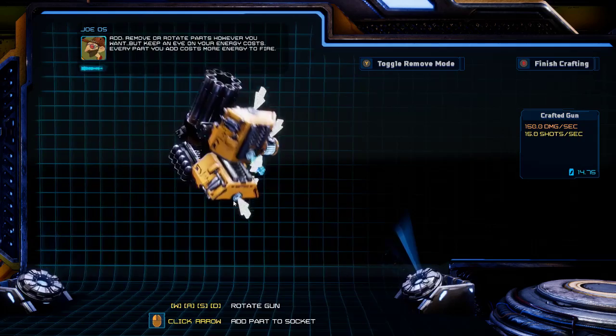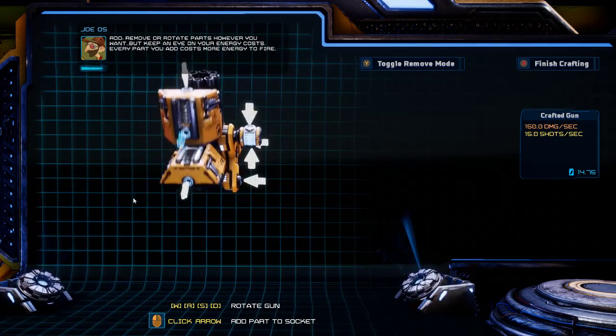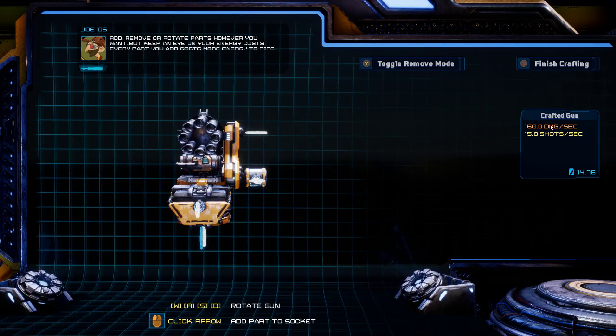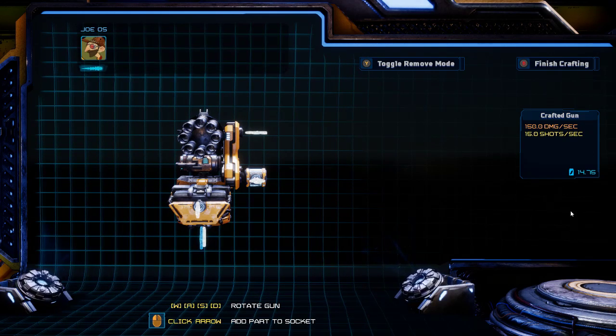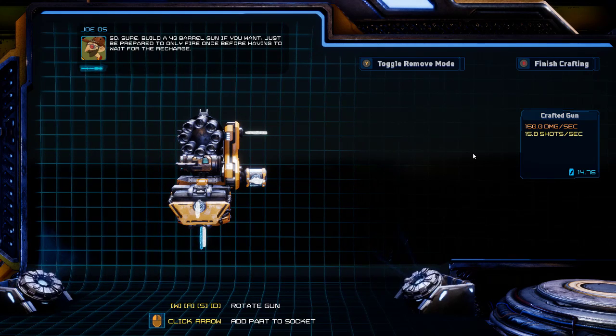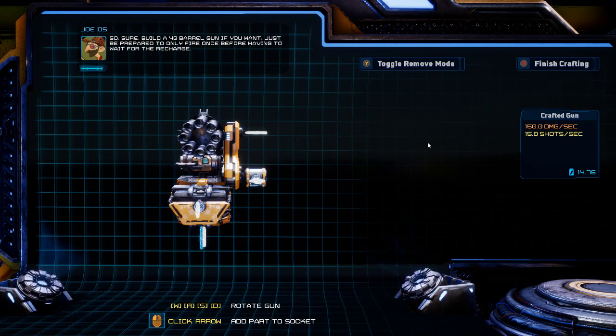Yeah there you go. Remove or rotate parts however you want, but keep an eye on your energy costs — every part you add costs more energy to fire. So sure, build a 40-barrel gun if you want, just be prepared to only fire once before having to wait for the recharge.